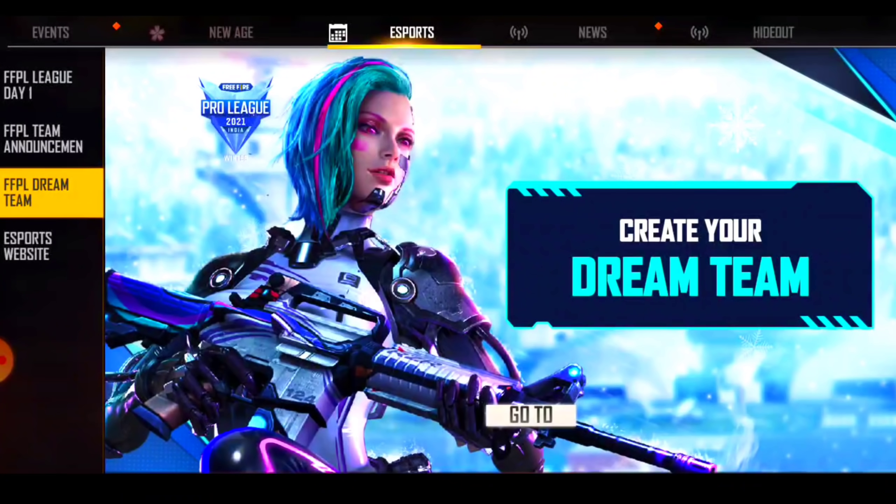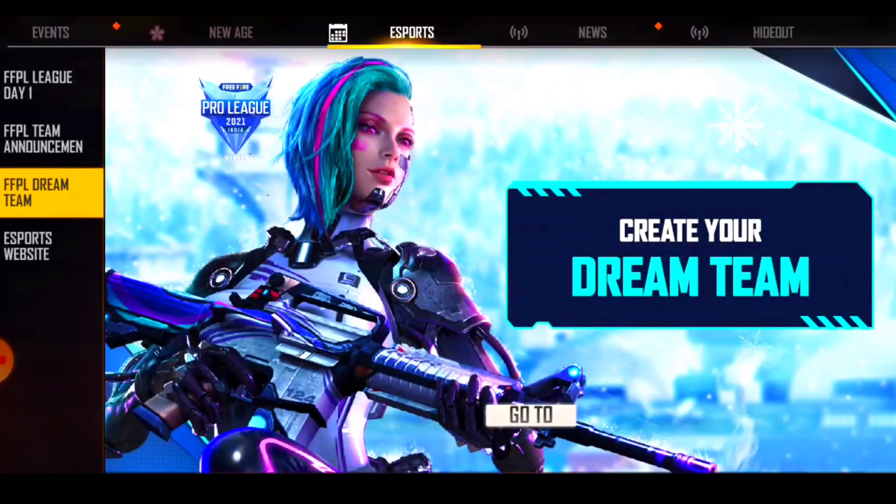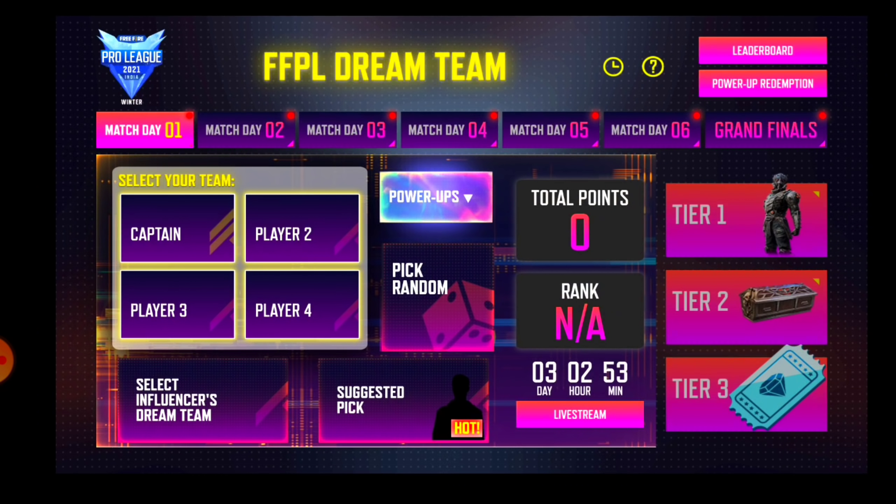First of all, you have to go to Esports. After looking at the video you will get an option: FFPL Dream Team. You will click on it, and after clicking on it you will get some kind of interface. We are going to explain what to do here. You will get to see Mass J here.